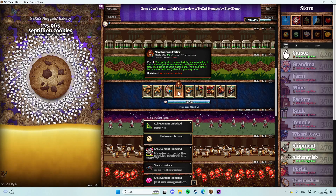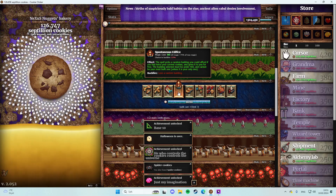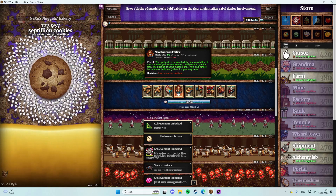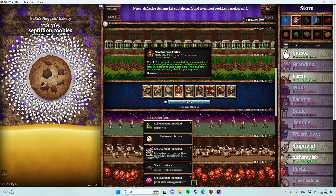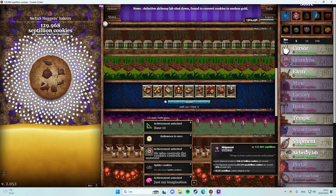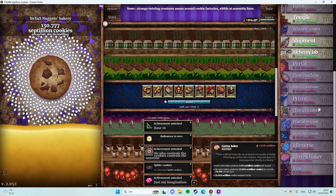This spell picks a random building you could afford if you had twice your current cookies and gives it to you for free. The building selected must be under 400 and cannot be your most built one unless it's your only one. So this is the one I'm going for - I just keep hitting that and I've already gotten some stuff out of it.